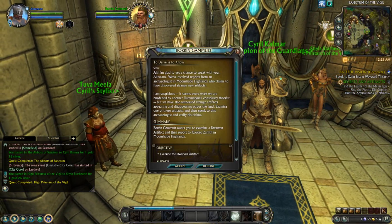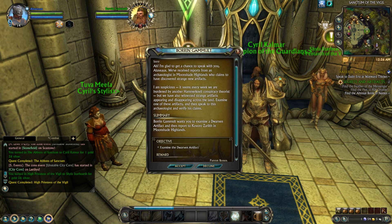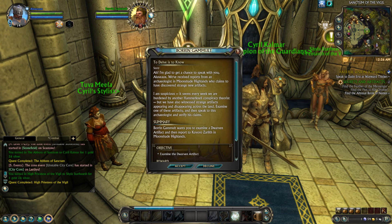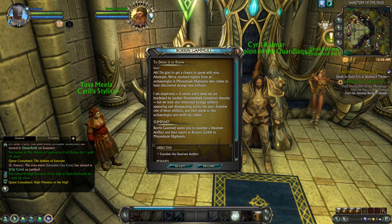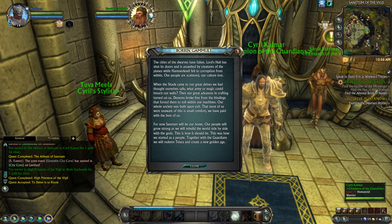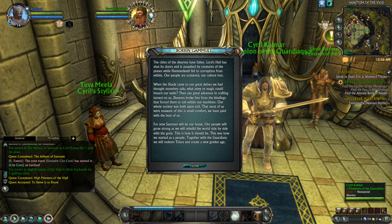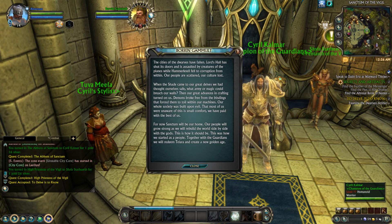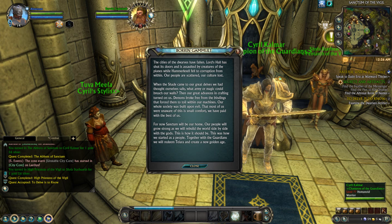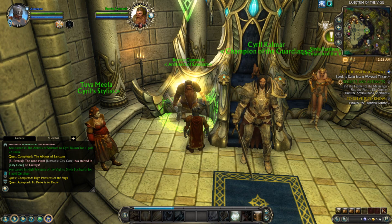What do you got for me here? We've received reports from an archaeologist in Moonshade Highlands who claims to have discovered strange new artifacts. We also witness strange artifacts appearing and disappearing across the land — examine one of these artifacts and speak to the archaeologist. The cities of the dwarves have fallen. Lord's Hall has shut its doors and is assaulted by creatures of the plains, while Hammerfell fell to corruption from within. Our people are scattered, our culture lost. When the Shade came to our great halls, our great advances in crafting turned on us — demons broke free from the bindings that forced them to toil within our machines. For now, Sanctum will be our home. Our people will grow strong as we build the world side by side with the gods. The Guardians will never break.